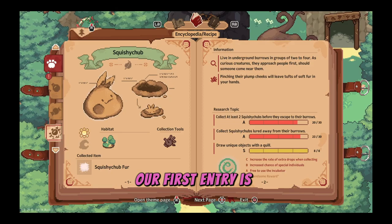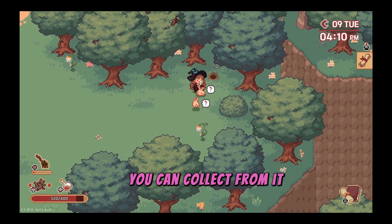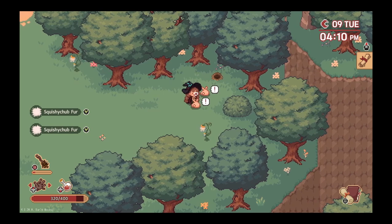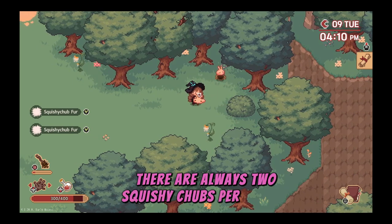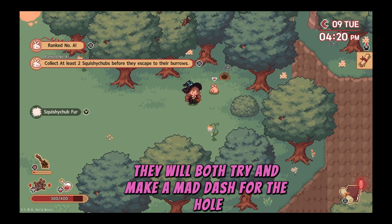Our first entry is the Squishy Chub, a cute little ball of fluff that hops around like a rabbit. You can collect from it during the day in the Great Forest Plains using your hand tool. There are always two Squishy Chubs per burrow and once you collect from one they will both try and make a mad dash for the hole, so be quick.